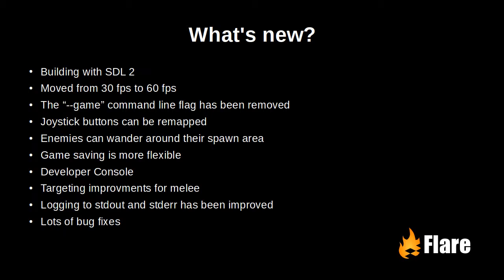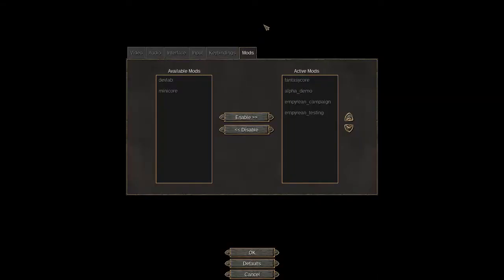Moving on, we've removed the game command line flag. Now mods can specify which game they belong to. For example, the fantasy core and alpha demo mods belong to a game called Flare Game.